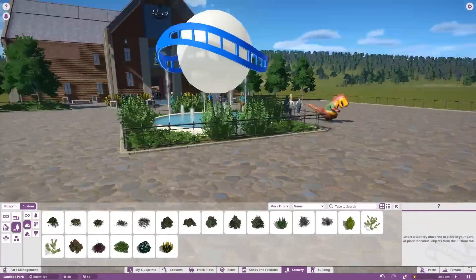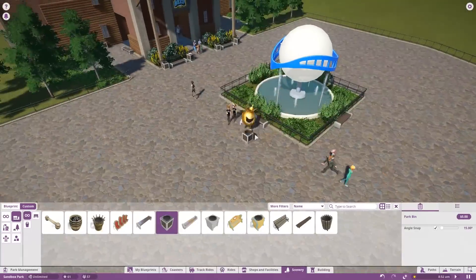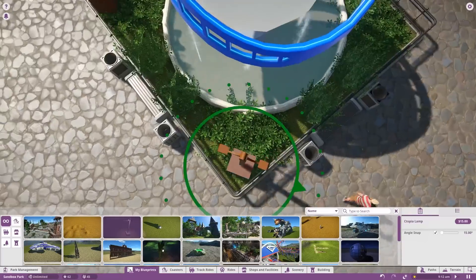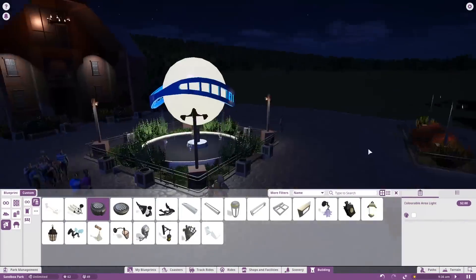It kind of mixes things up a little bit and keeps it from looking quite as plain and boring. We put some bushes on the outside and inside, some benches on the outside, and tossed in some lights — all in all just making the space feel a little bit more useful and more used.